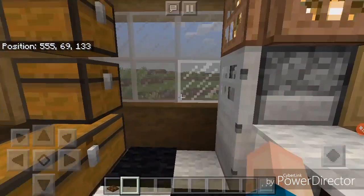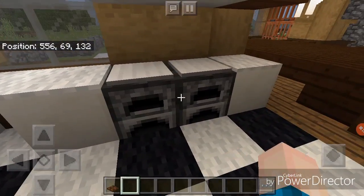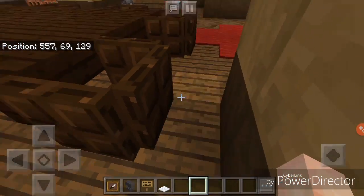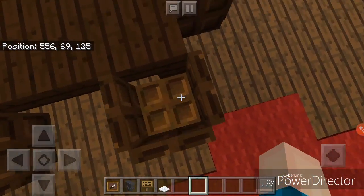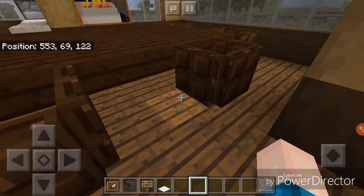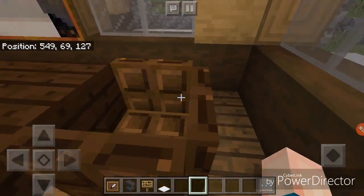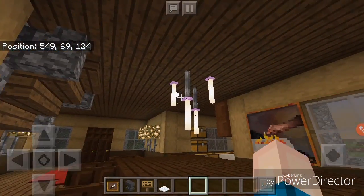Here we have a kitchen, complete with a fridge and some ovens. Sorry about that guys, I had some minor technical difficulties — the world turned yellow, so that's always fun. Here's a dining room I created, complete with dark oak chairs and a dark oak table, which I feel like really complements the build. We got a little chandelier, just kind of hanging down, providing the whole area with some light. It looks really cool and adds some color to the build.